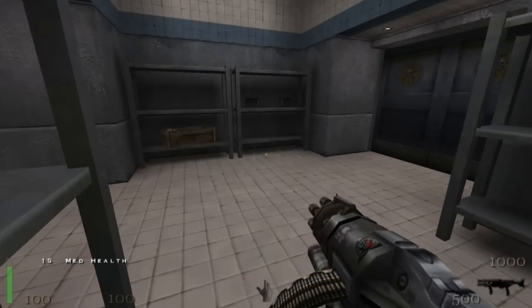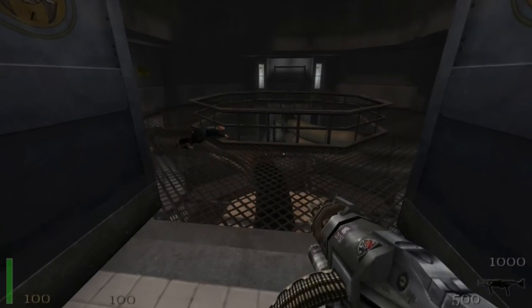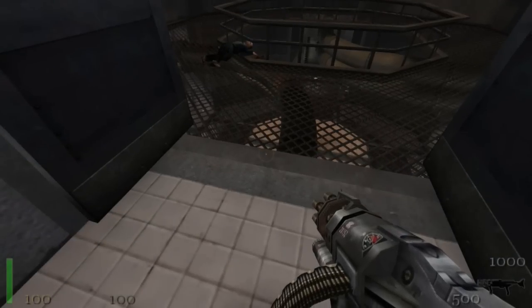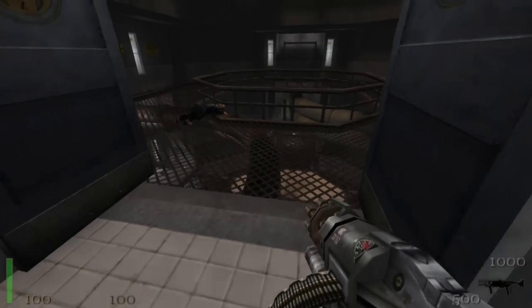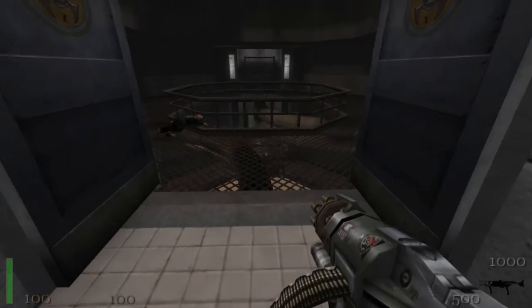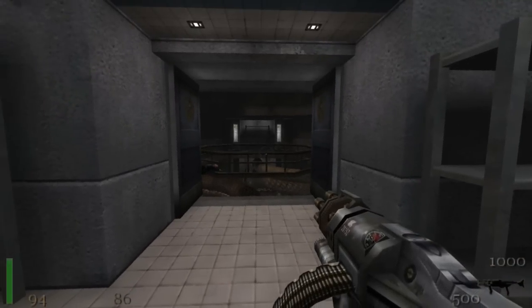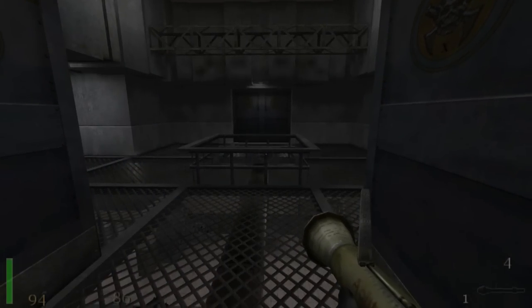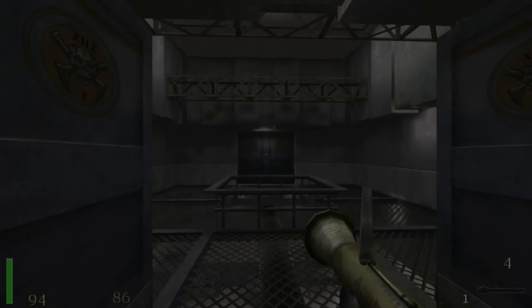Grab the ammo in here — health and armor. Panzerfaust ammunition. Now that Loper should jump up. Oh there is one, he is going to jump up. Sometimes he jumps up here and I can take care of him. Okay, he is not going to do it. Alright, now through that door there — there is our first Proto Soldier that we need to take care of.